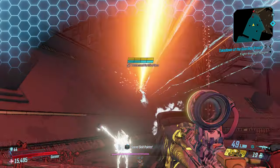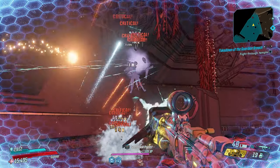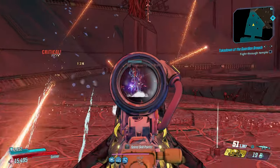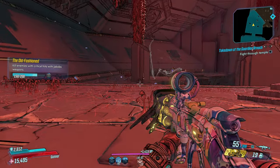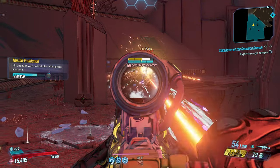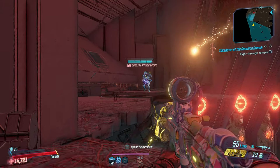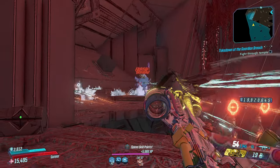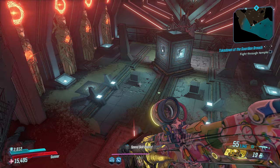I love the sights on this weapon — it just looks so badass with the design of this Rowan's Call. This Rowan's Call still has its very special ability: on critical hits, you actually regenerate ammo and your magazine stays topped up. That is very important and that's what makes this weapon so special, but I had to make it even more special beyond just the design.